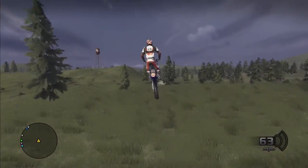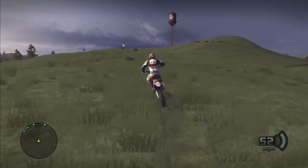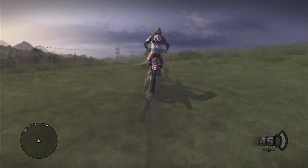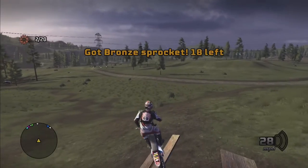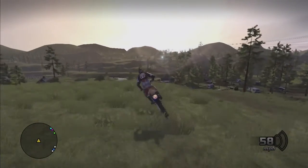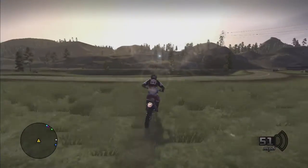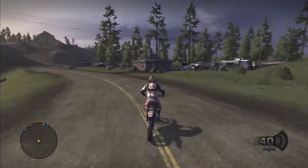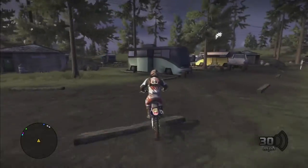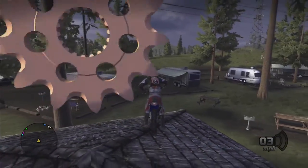Head towards the water tower and it's right nearby off of a large rock. Now we're going to turn left and head towards the campground. There's three in the campground: two are on top of buildings and one is on top of a camper in the middle of the campground. Most of the sprockets in here require a lot of jumps off of rocks, and the rocks can be kind of sporadic on which direction they'll pick you, but they're not too bad.